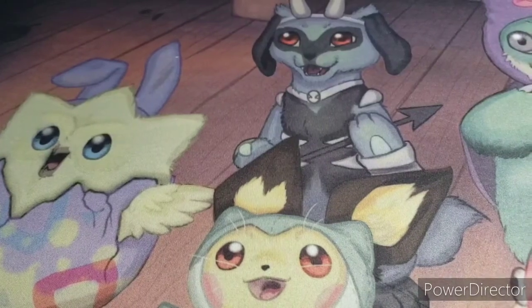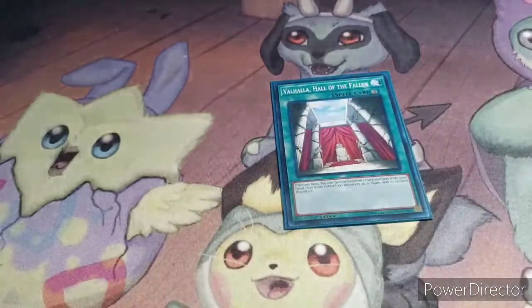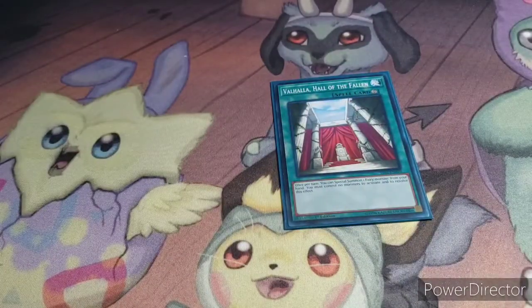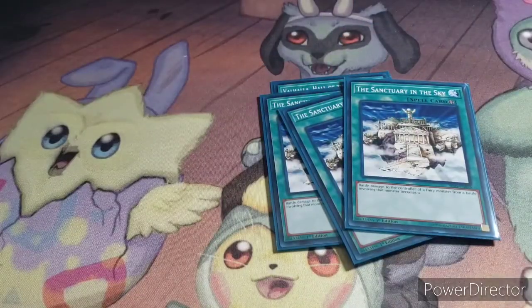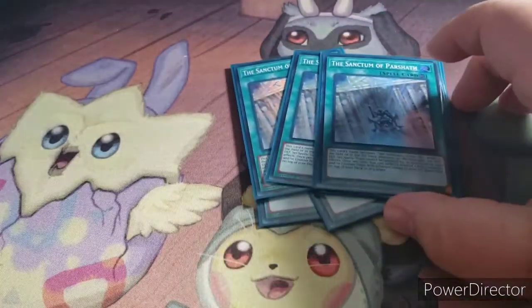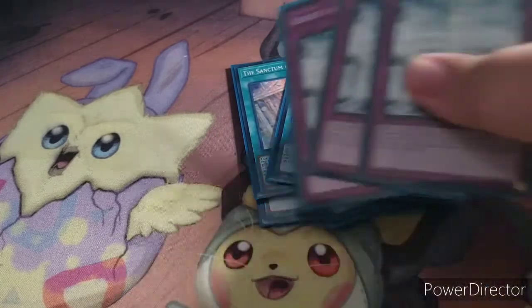Then for spells: we got one Valhalla — that's what I have the Hecatrice for — then three Sanctuary in the Sky and three Sanctum of Parshath. That way I essentially have six Sanctuary in the Sky, because when the Sanctum of Parshath is on the field it essentially counts as the Sanctuary in the Sky. Then I got three Rebirth of Parshaths.